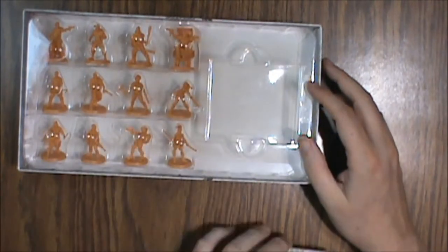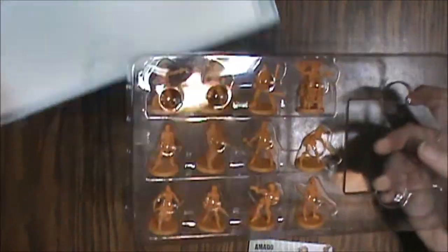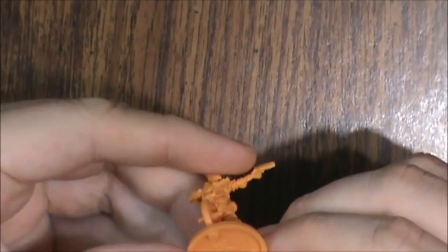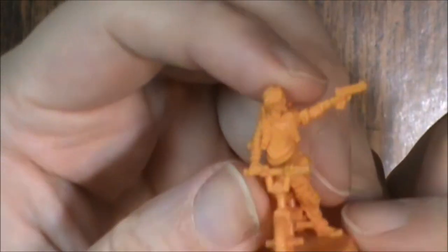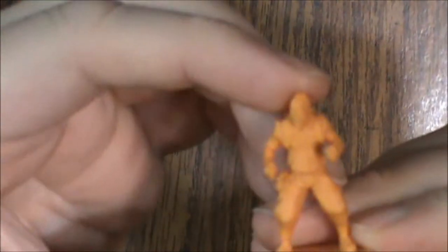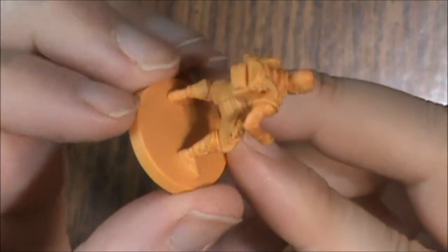All right, so here are our cards and here are our minis. Let's take a closer look at these and see what we've got. First up we have this guy on the bike. It's number 58 according to the bottom. That's actually a pretty cool looking sculpt. Next up we have number 59 — another cool sculpt.